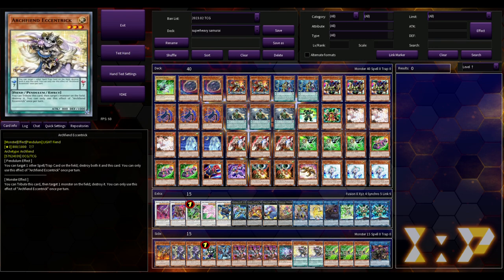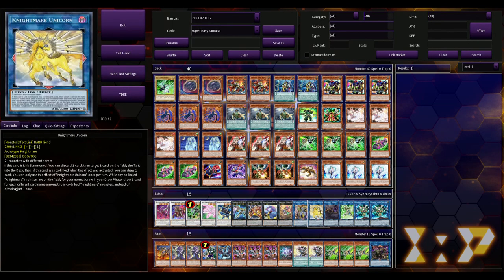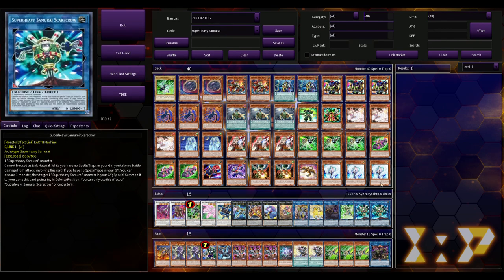Pretty much all Super Heavy Samurai decks play Arch Venocentric. It's essentially just an MST but as a pendulum monster, so it's not a spell — it goes to the extra deck or you pendulum summon it. Its monster effect contributes itself to target a monster on the field and pop it — basically a newer version of Exiled Force for you old-school goat format players. A lot of builds play it; the side deck is pretty standard for what you'd see in most decks right now.